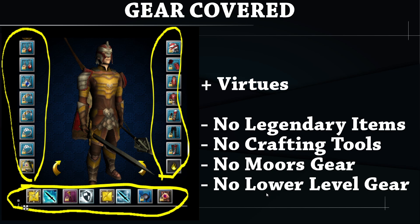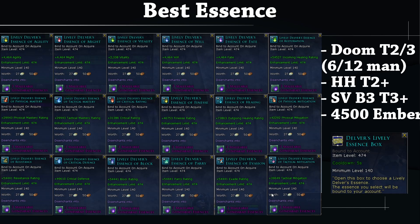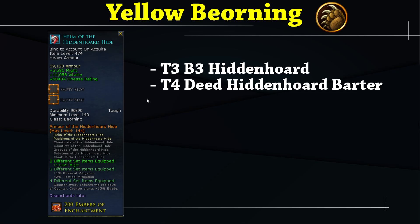Before getting into the classes, let's look at the best essences. Having the best essences gets you closer to being fully geared. The best essence currently is the Delver's Lively Essence, which can be bartered for 400 or 500 embers, drops from Sambrog Village boss three tier three or higher, from Hidden Horde tier two or higher, but the best source is probably the Doom Skirmish tier two or tier three, six or twelve man.